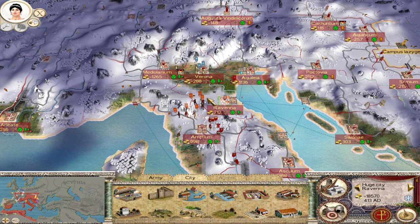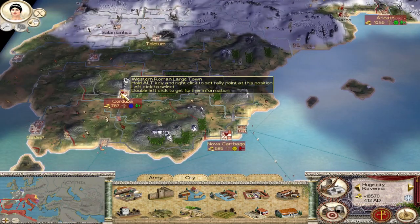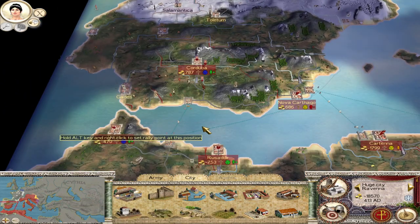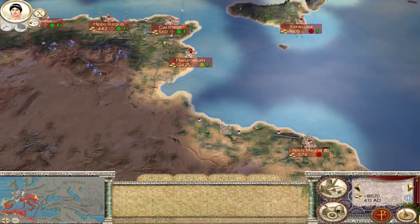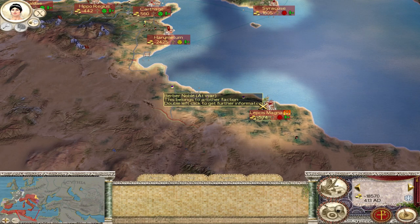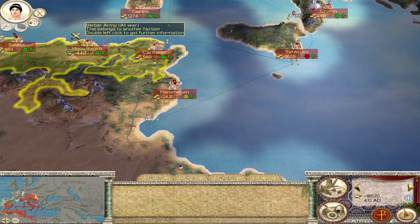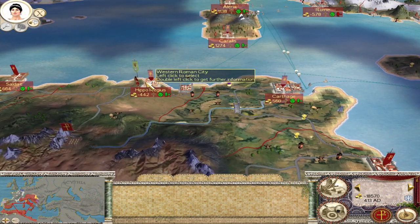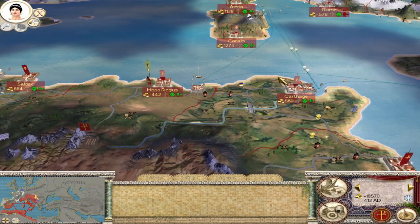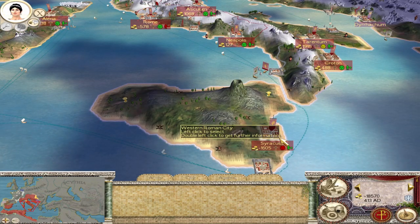We're back. Last time we were able to lift the siege of Cordoba and defeat the Vandal besiegers. We were attacked at Leptis Magna by the Berbers and I'm not sure what I'm going to do about that - I have to get some forces together. Also there's a giant Berber army near a Hippo Regius. In any case, Syracuse is also ready to rebel.